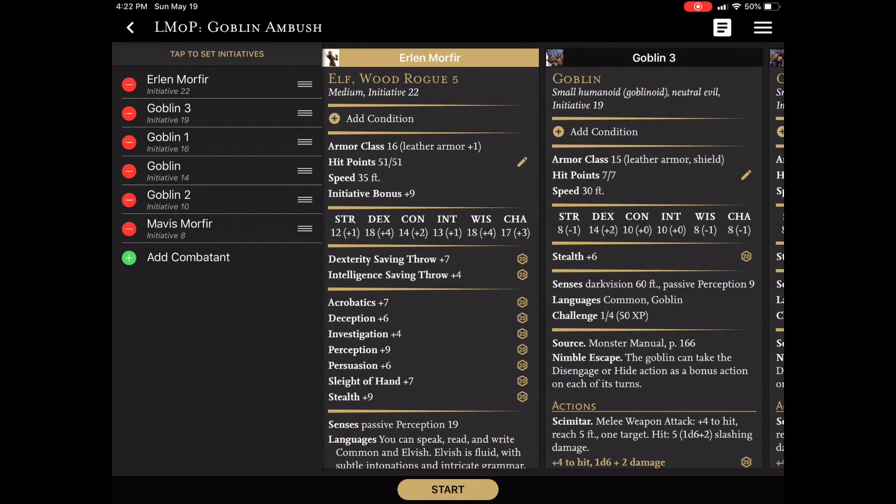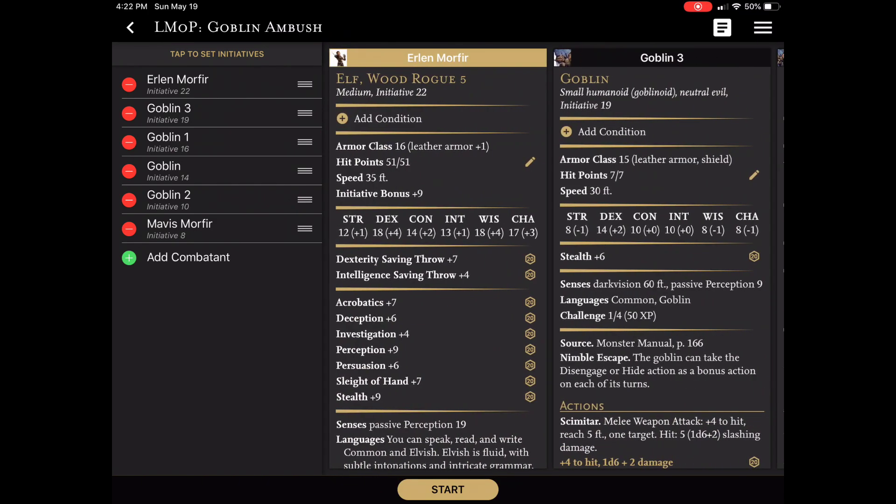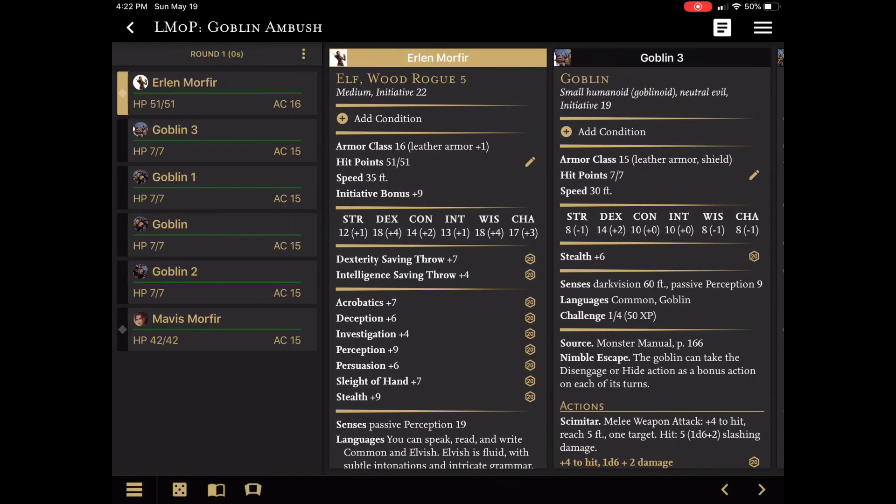In this case, I'm going to go in and set Erlin and we're just going to auto-roll. And then I'll do Mavis and auto-roll her. Terrible. So as the campaign goes, I'm not going to deal with any surprise — you can manage that pretty straightforward. But once I have my initiative all set, I can just hit start. And now you'll see I have my list of characters, my round, hit points, and their armor class. This is where it's important to keep your player characters and NPCs up to date in the app so that you don't have to keep asking your players.